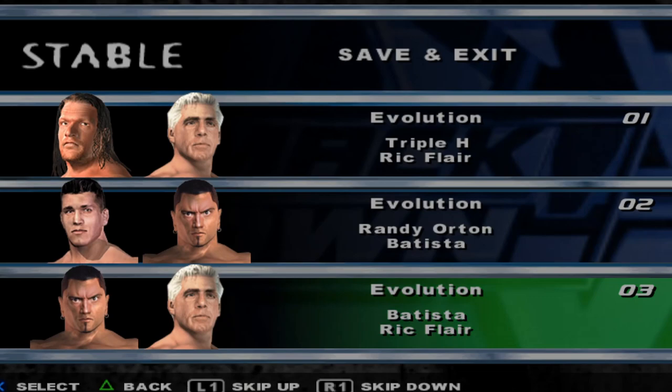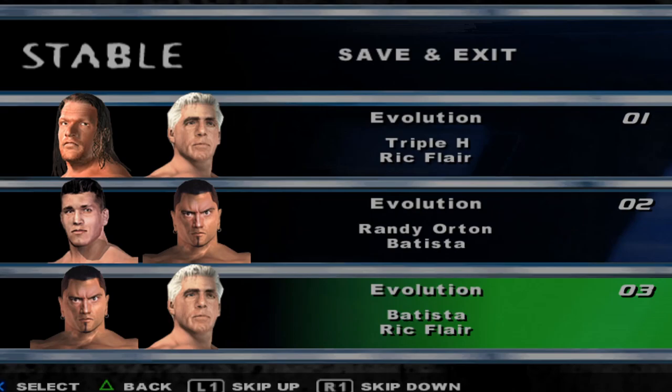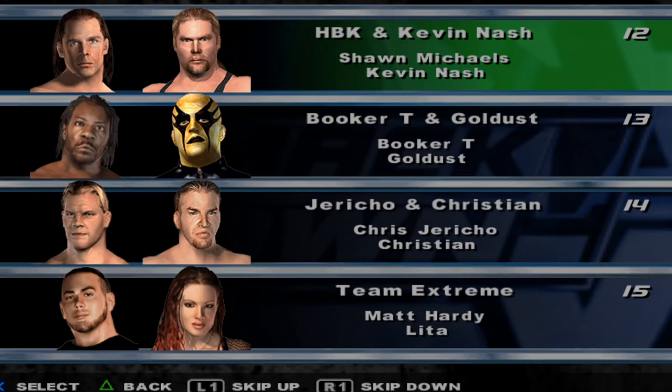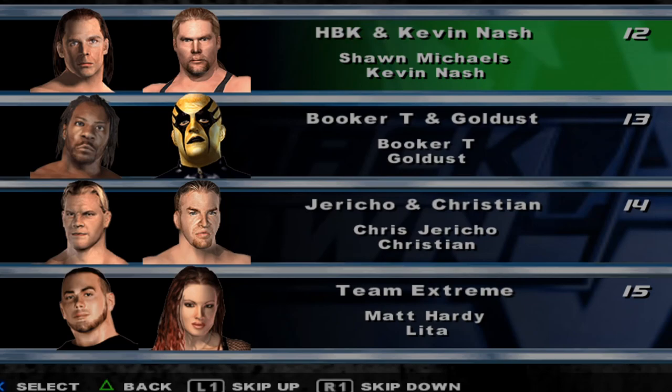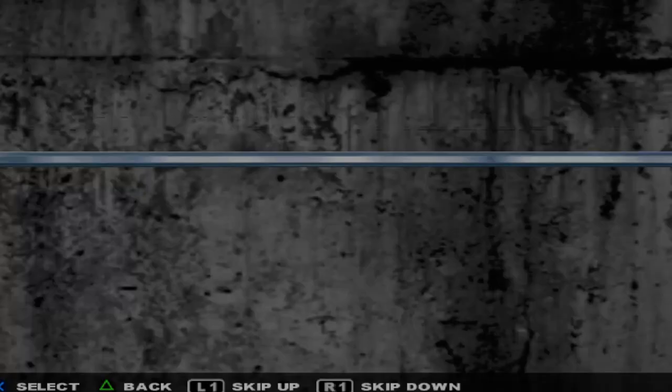Yeah, so we have Evolution — just a lot of different Evolution configurations. I guess there are different scenarios so your wrestlers always come out together. So if you do a tag team with Triple H, Ric Flair, Randy Orton, Batista — then you have the trio animation. Then we have Haas and Benjamin, the Dudley Boys, Big Show and A-Train, Los Guerreros, HBK and Kevin Nash, Goldberg, Goldust and Booker T, Jericho and Christian, Team Extreme, Mr. McMahon and Stacey, The Un-Americans, Sean O'Hare, and Angle and Benoit. This is a blast from the past.